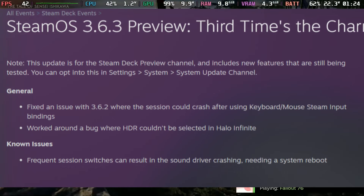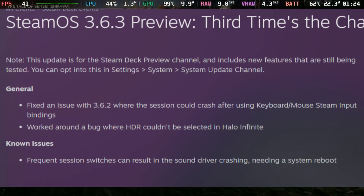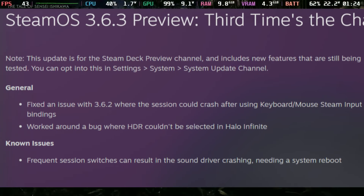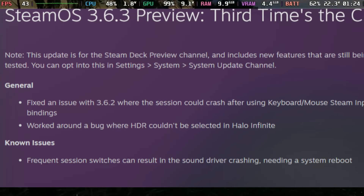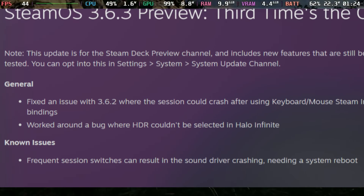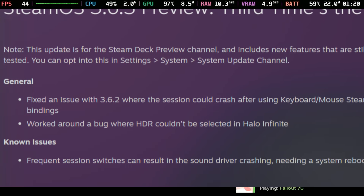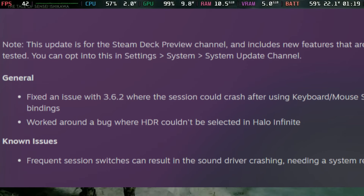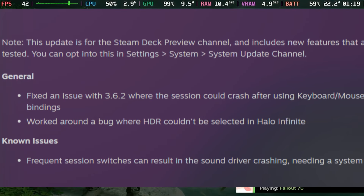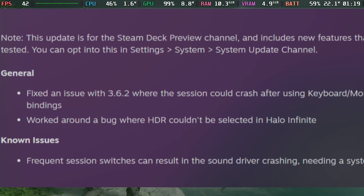We also got a new SteamOS update, tied to SteamOS 3.6.3 Preview — three times the charm. This brings fixes including: an issue with 3.6.2 where the session could crash after using keyboard and mouse; a workaround for a bug where HDR couldn't be selected in Halo Infinite; and a fix for frequent session switches causing a sound driver crash that required a system reboot. It's great to see Valve continuing to push these updates.